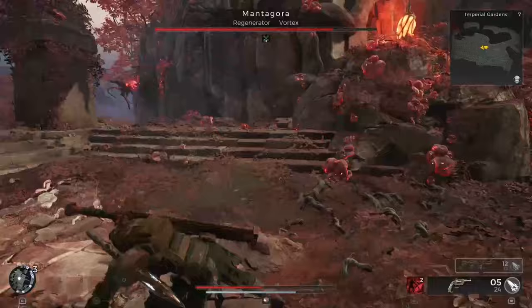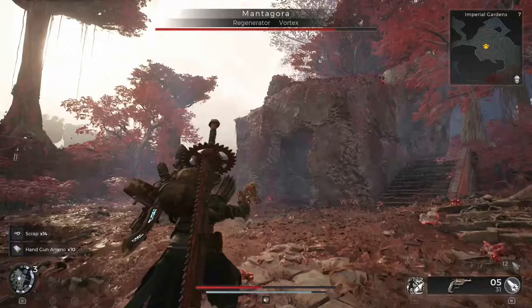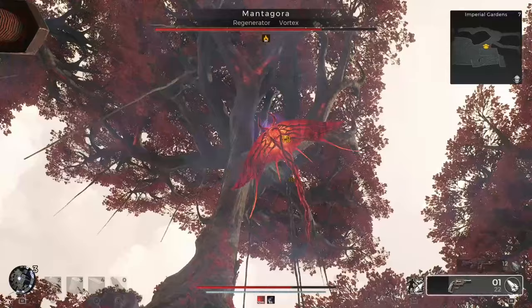Defeating the Matagora can be a long battle, especially if you're playing solo. It tends to fly away when injured, summoning root enemies to harass you during its retreats. The key is to eliminate these root enemies and patiently wait for its return. The start and stop pattern prolongs the battle, so I recommend taking shots at it when it's close, then using the time between its appearances to explore the area.